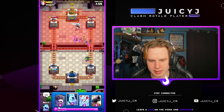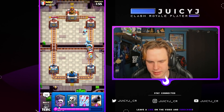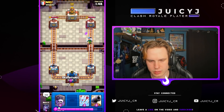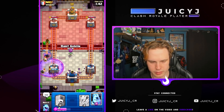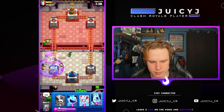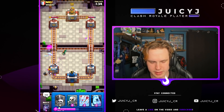He goes with an ice wizard. Let's get an ice golem up top and protect this dark goblin here. Nice, dark goblin is actually getting so much value right now — nice, two big shots. I'm very happy with this defense.